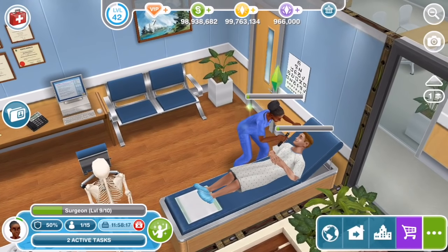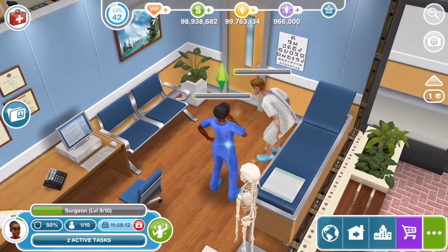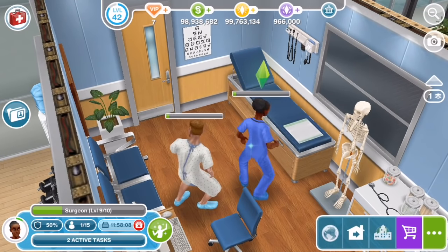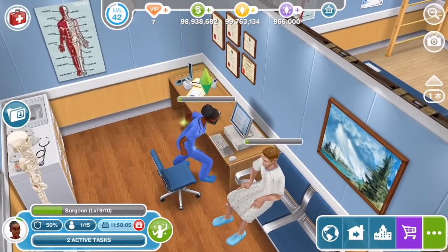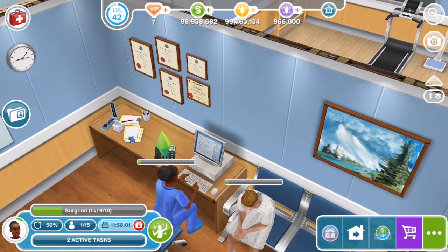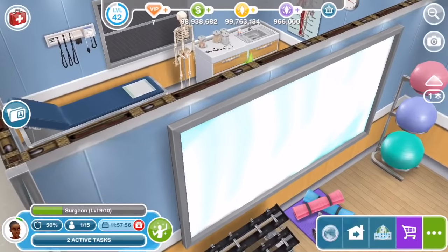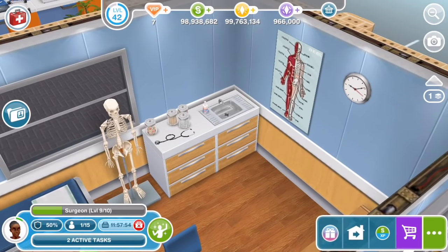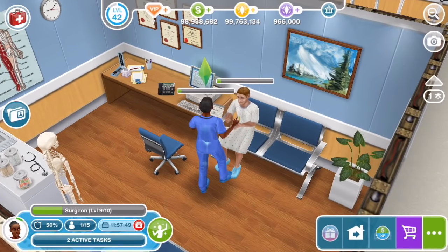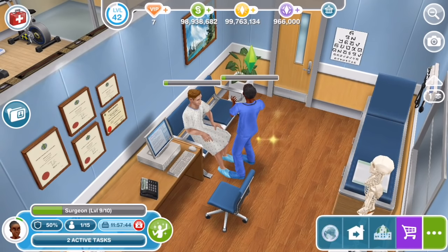That light going through the ear is very similar to the Sims 4 Get to Work doctor career, but again that doctor's office in Sims 4 is very small and stripped down compared to what we have here. The doctor's writing up notes while the patient sits there. There are diplomas on the wall and a kind of generic landscape picture - not a work of art, but very typical for doctor's offices.